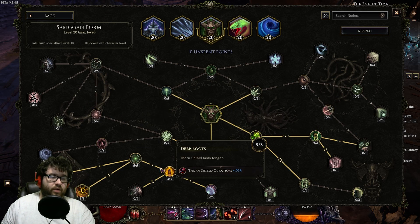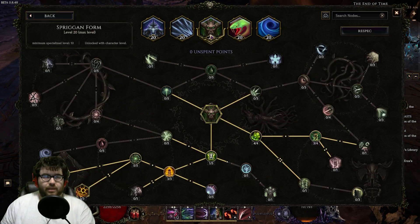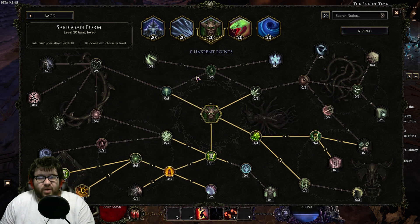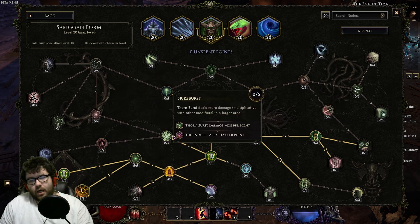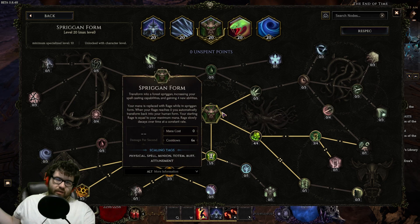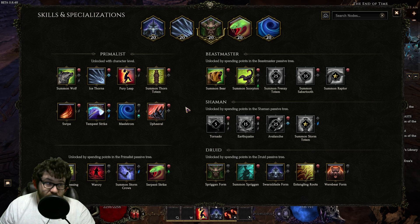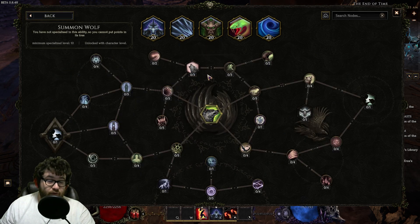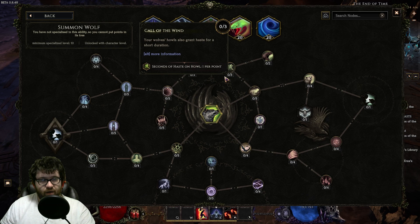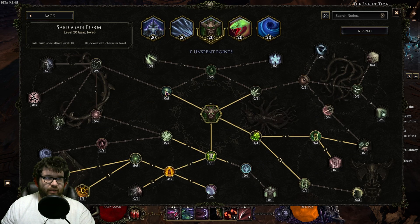For Spriggan Form, we just care about the Thorn Shield nodes, because we're running the node that gives us Thorn Shields on hit — just for extra DR. That's really all we care about it for. You could technically use a companion, but I don't believe we have the ability to sustain that. You could run wolves with some damage, but they just die and then you have to resummon them while you're in Stormblade form.